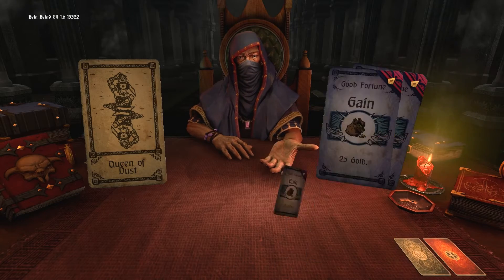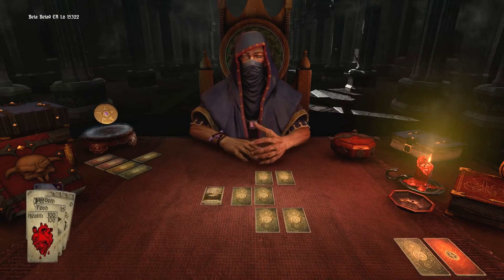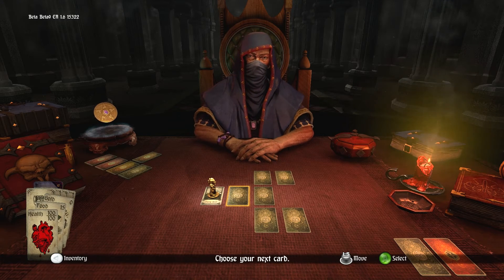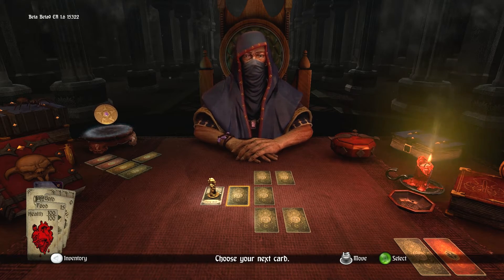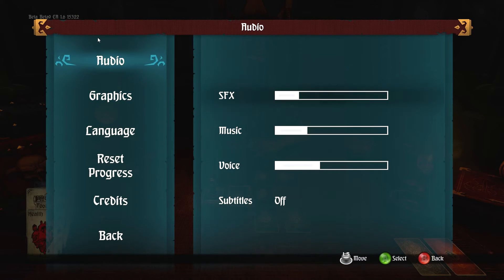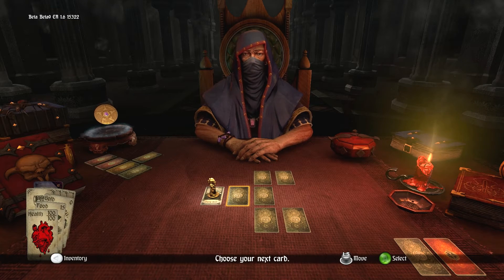There are some set cards that the Dungeon Master is always going to put into the deck, whether it be gain cards or encounter cards. On the left-hand side of the screen, we have three different cards: gold, food, and health. Every time you take a step forward, you're going to have food taken away, but it will regenerate health if you've taken damage from past encounters.